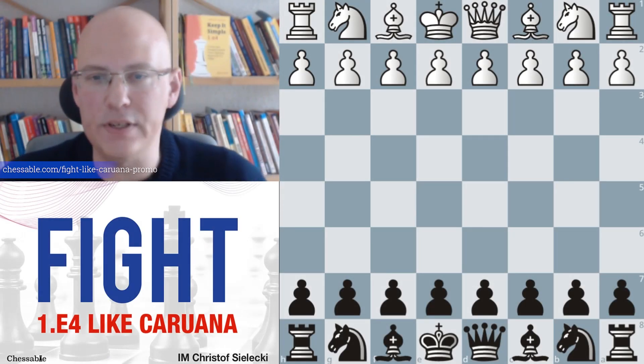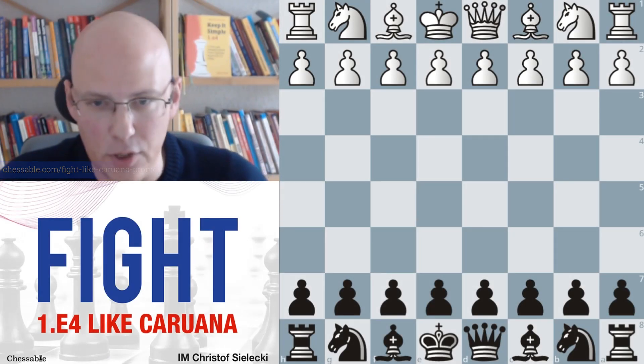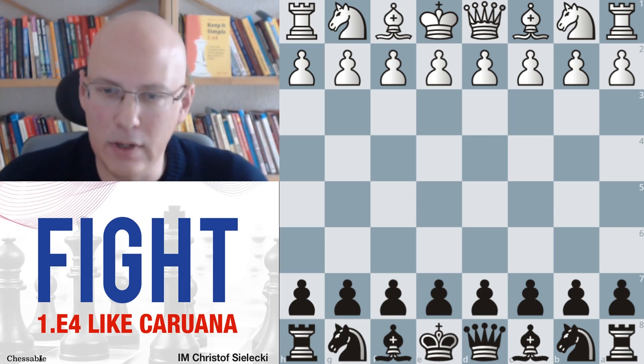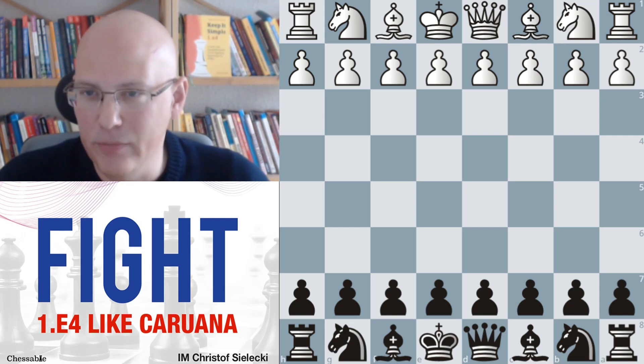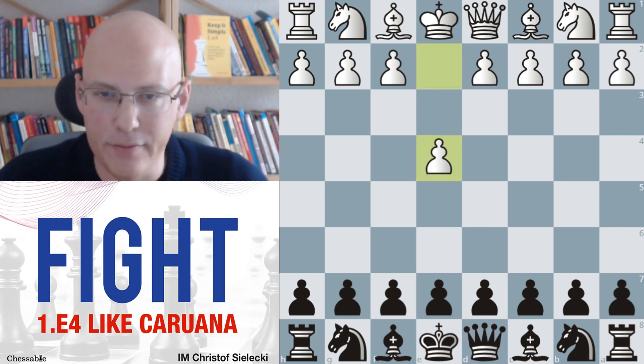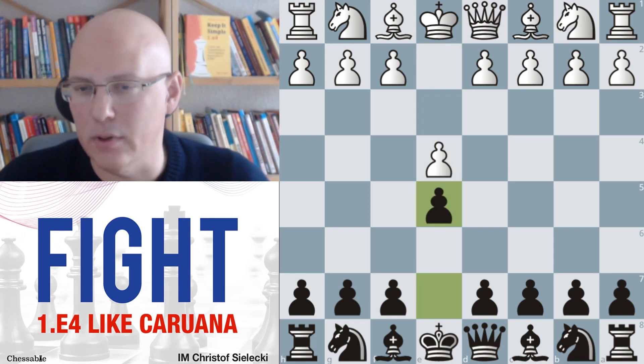Hello and welcome to this video. This is the first video in our series about how to fight e4 like Fabiano Caruana does. What does he do? He plays e4 e5, the double king pawn opening.